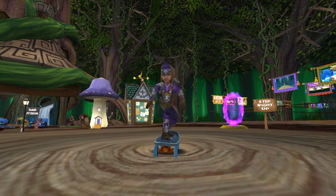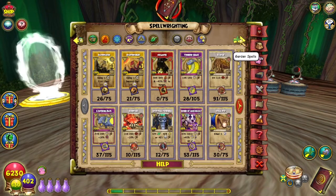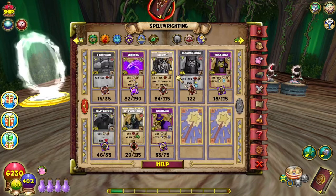This one is Berry Surprise, from the Winter 2021 Scroll of Fortune. Using my other wizards and redeeming their free spellements that they get from that pack, I finally got enough to learn this spell.